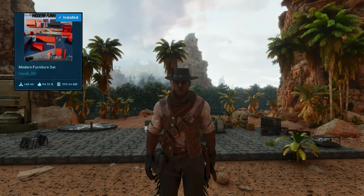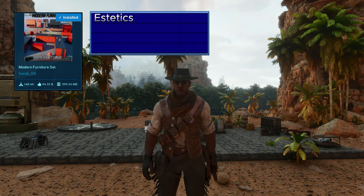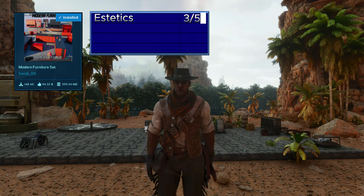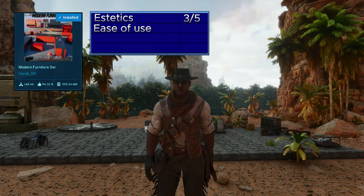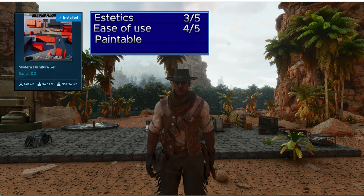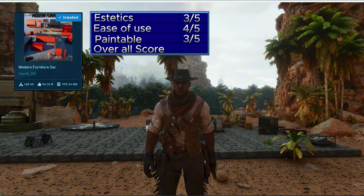Grading the Modern Furniture Skin mod: aesthetics 3 out of 5 for the unique look each skin provides. Ease of use gets 4 out of 5 — almost all skins go on the toolbar and you don't have to switch between skins much, plus the icon gives you an idea of what you're looking at. Paintability 3 out of 5 — varies from skin to skin and depends on the base color. Total: 10 out of 15.